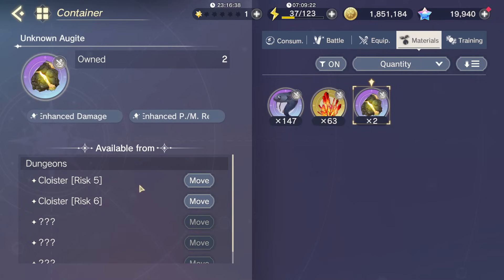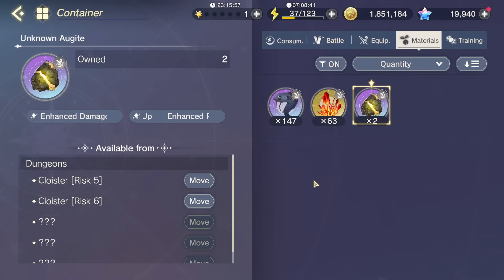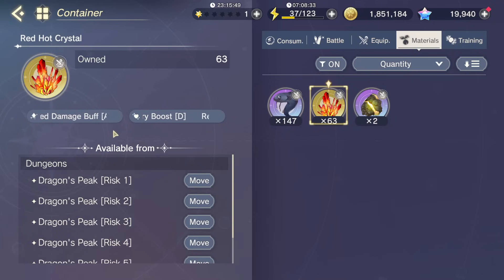We also have the Unknown Augite, which comes from Cloyster. This one is blue. Augite is nice because it links directly with Liddy — Liddy's colors are purple-blue — and you always want to be using Liddy when making gear for Liddy because her trait is really good. Its second trait is Enhanced Physical/Magical Resistance Up. This trait is not directly good for Liddy herself, but it is good for characters like Linka and Lent. If you happen to get gear at level 5 with this trait while using an Augite, it still has uses, though not a lot. I recommend mostly using the Red Hawk Crystal.